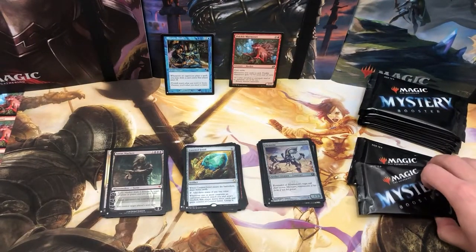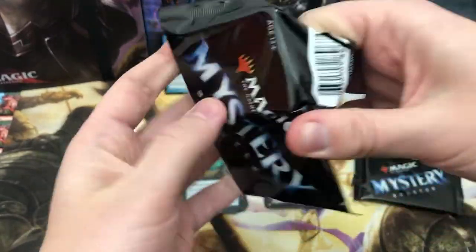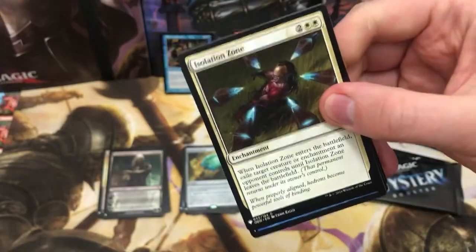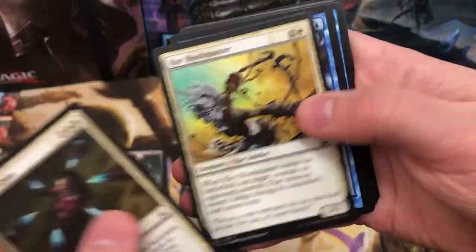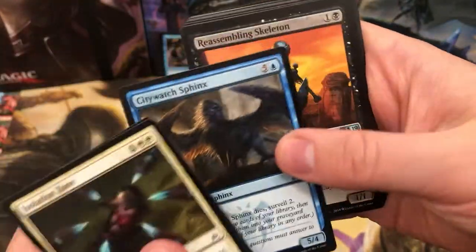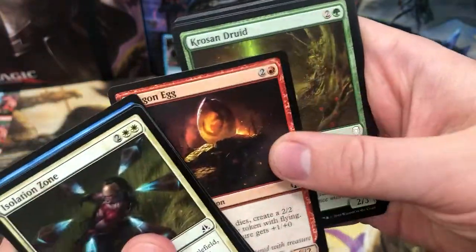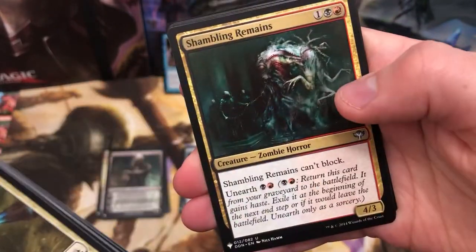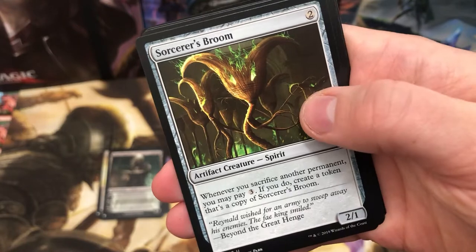Coming towards the end - oh no, maybe not, three packs left still in this second slot. So we've got Rhystic Study, Alhamrit's Archive, and Sorin Markov - we've got a few good pulls here. I don't know if it'll be as big as the last box - the last box was absolutely quality. If you've not seen it, I'll put a little link in the top right corner, go give it a watch.